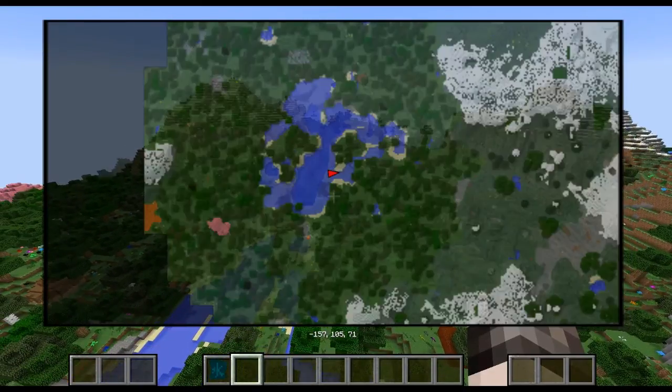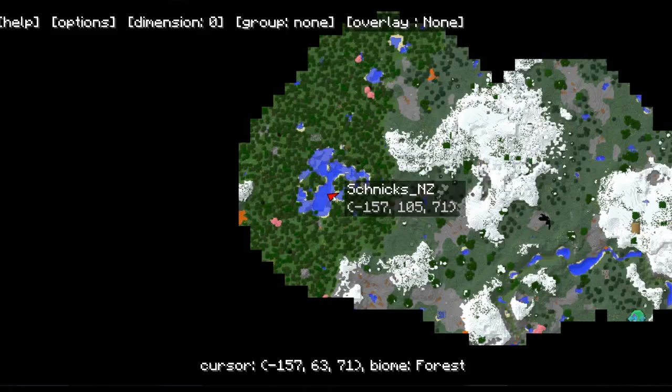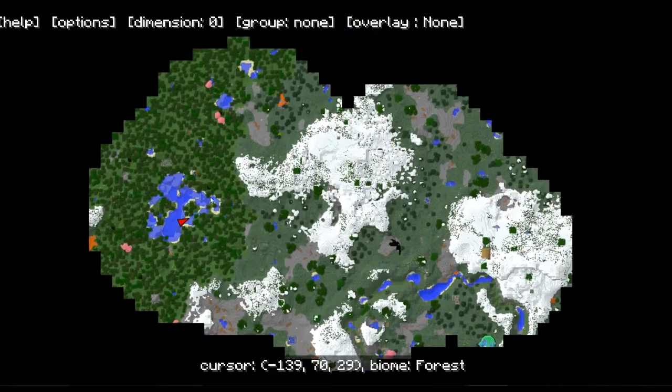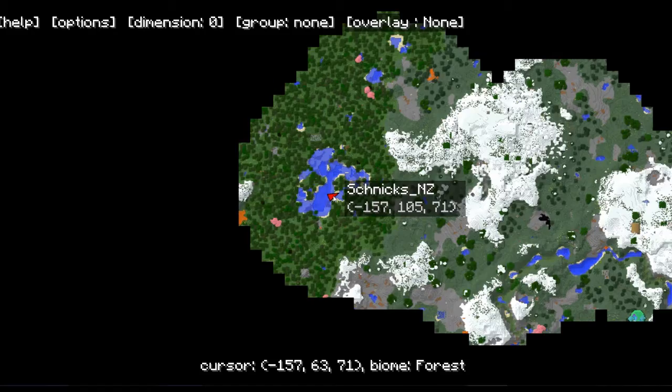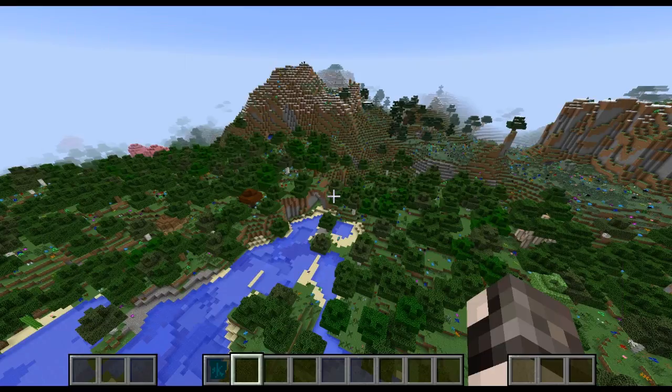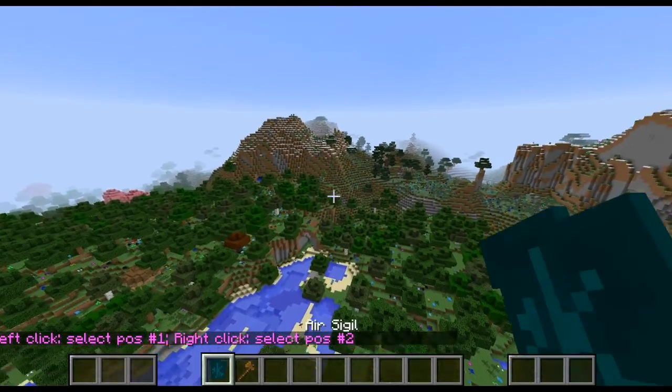Let's zoom in. So yeah, this huge mountain area — I want to try and build the club room about here and then I'm gonna have all the golf course around this big mountain. This is gonna be a centerpiece. It might come out as well — might make this a lake. I have WorldEdit installed and I've got the air sigil, which is the main focus of mod golf.